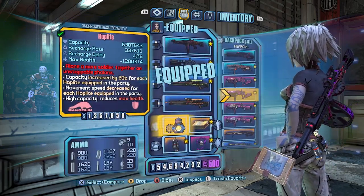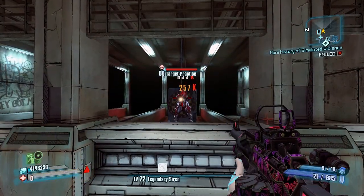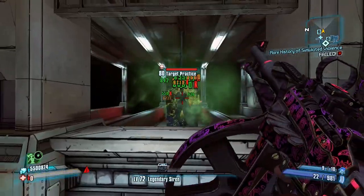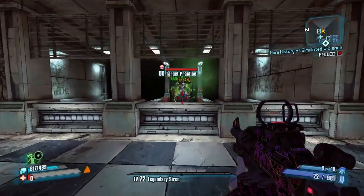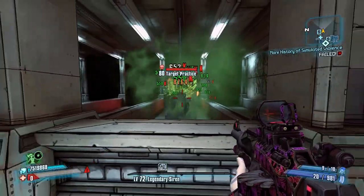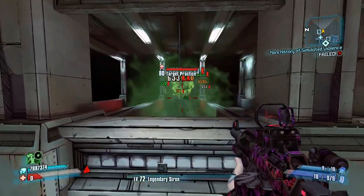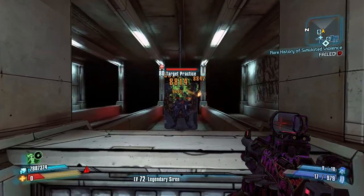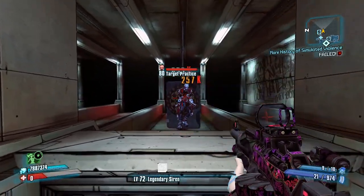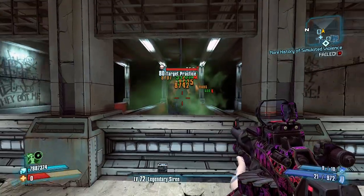I will get to the Fabled Tortoise in a second. When I first tried the Hoplite back at level 61 — I don't even know if I really tried it at level 50 — I thought it would be really cool at first, but I didn't love it. There are still attacks that would break your shield pretty quick and then you're left with no health and you die pretty quickly. I'd rather have some health for enemies to shoot through.